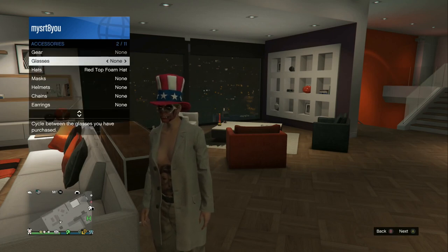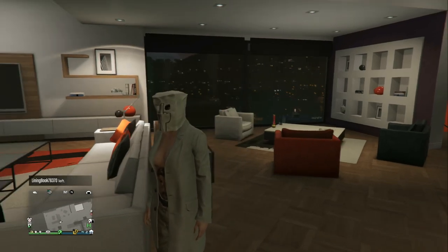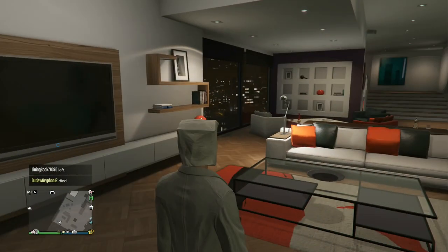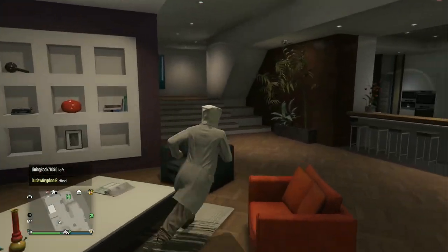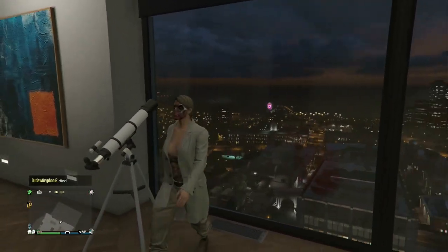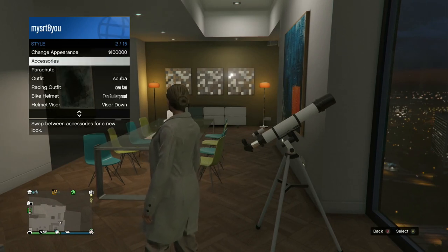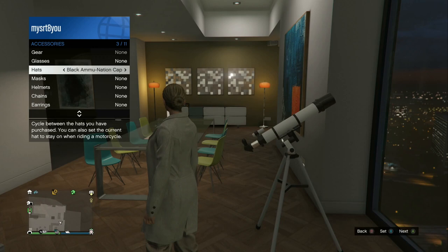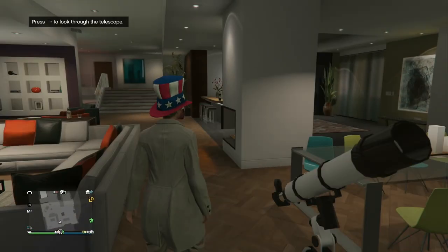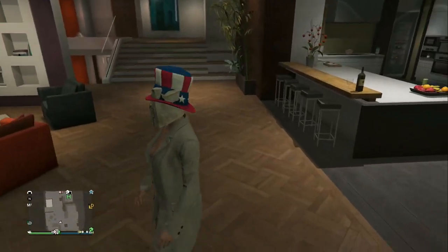Let's try this one more time. Run by the telescope and hit right on the d-pad — that time I went too far. It's quite simple to redo; this glitch is simple to do anyway. There we go — right on the d-pad, got it working. Go to style, accessories, and let's see if this works with the mask. Boom — there we go! So I had to do the mask first and then the hat.